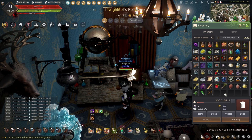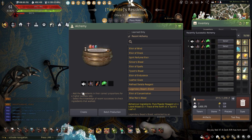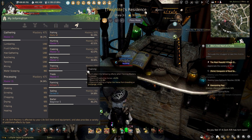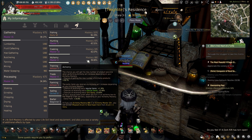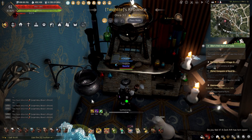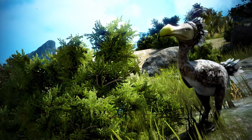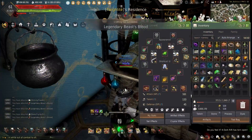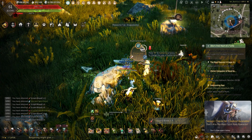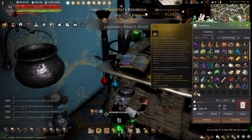Now with all the ingredients ready, it's time to start brewing these oils of regeneration. Here in Olvia, I'm going to start with the legendary beast blood. Gearing up and getting all my buffs ready — my alchemy time is 1 second or lower, so let's start. When making legendary beast blood, there are several bloods that can be used. I personally went with the cuckoo because it's different and the crafting cost is going to be lower.